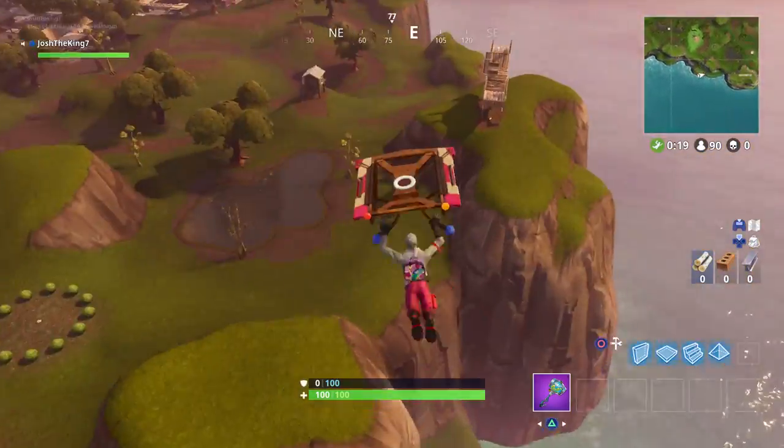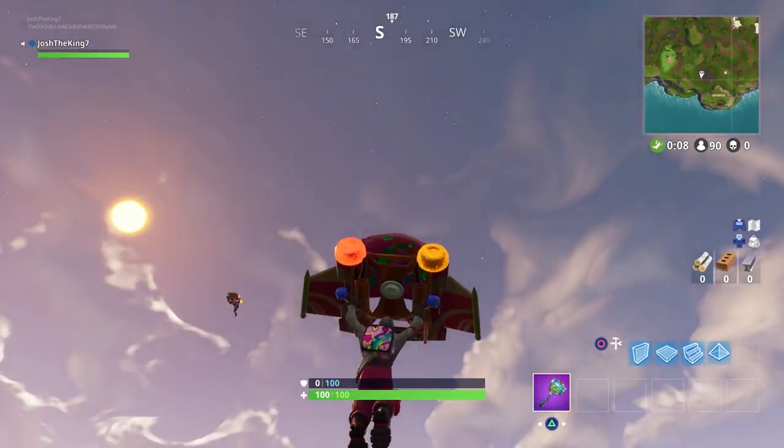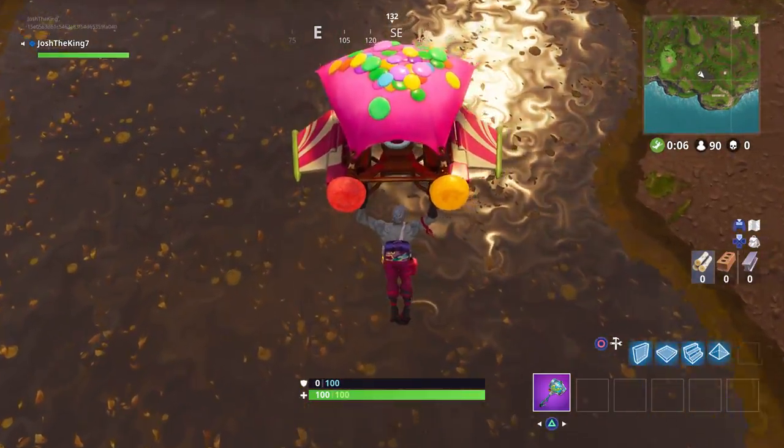For the 9th duck you're going to want to go to Moisty Mire and this duck will be in the pond right next to the crab.